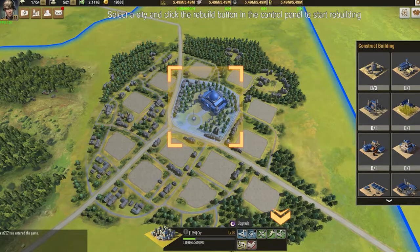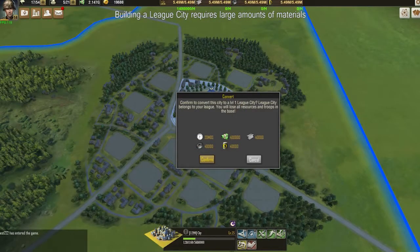Select a city and click the Rebuild button in the control panel to start rebuilding. Building a League City requires large amounts of materials.